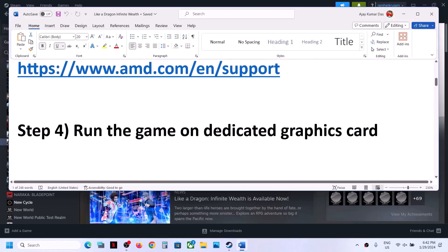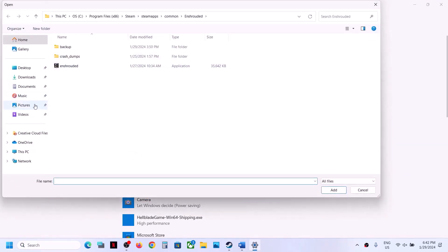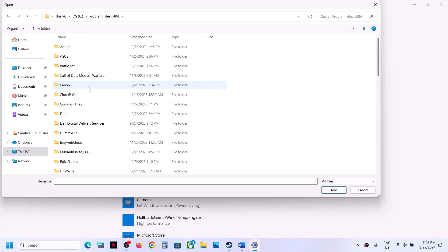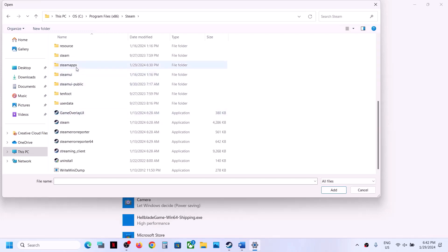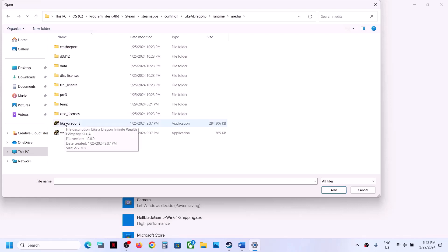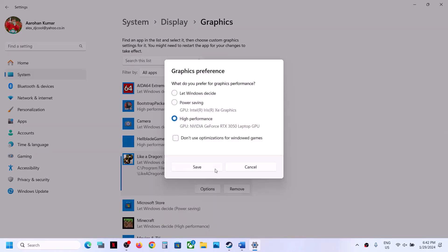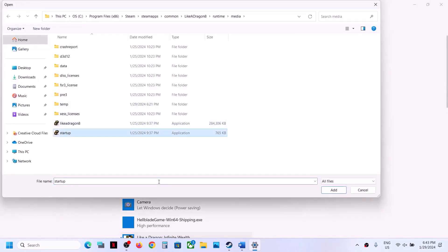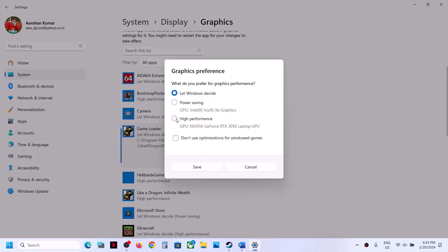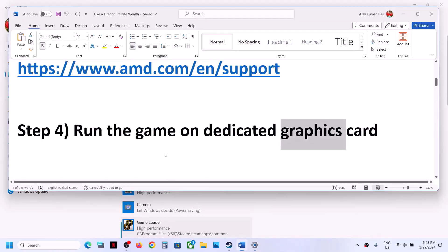The next step is to run the game on the dedicated graphics card. Type 'Graphics Settings' in the Windows search box and click on Graphics Settings. Click Browse, then go to the game installation folder: C Drive > Program Files (x86) > Steam > SteamApps > Common > game folder > Runtime > Media. Select the game EXE file and click Add. Click Options, select High Performance, and click Save. Click Browse again, select the second EXE file, click Add, select Options, High Performance, and click Save. Once this is done, launch the game.